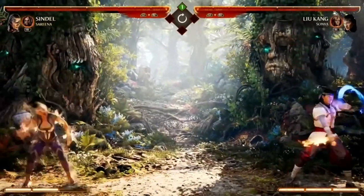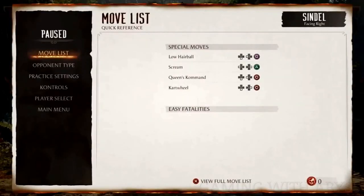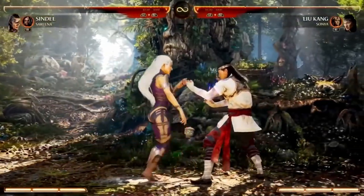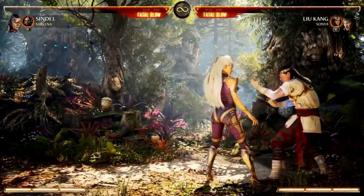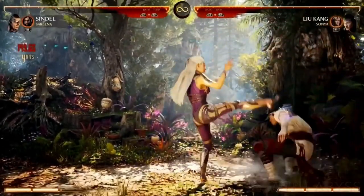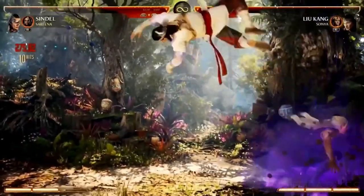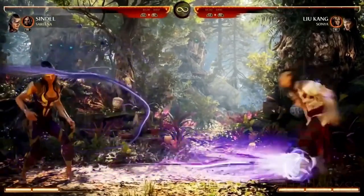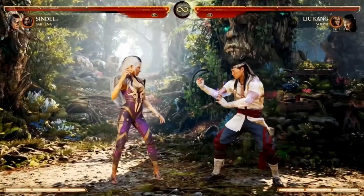The straight EX fireball will actually eat up other fireballs, so if you're in a fireball war you'll beat out their projectile. The low EX version is really neat — she adds a little hair whip at the beginning, and up close it actually hits and will pop them up. In the corner you can do cool stuff and get a full combo. It turns a pure zoning tool into an actual offensive tool up close — two different ways you can use it.